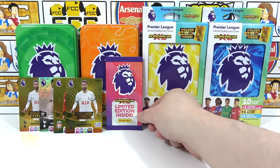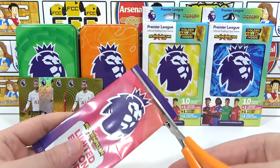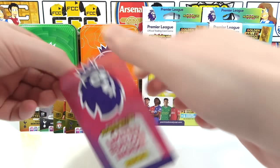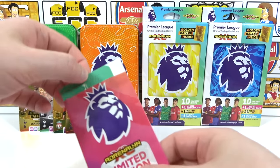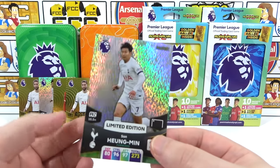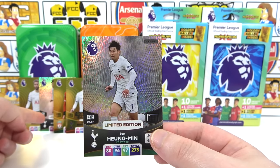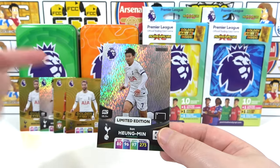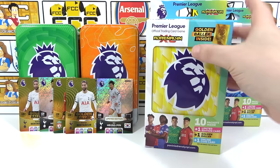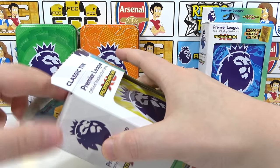Final pack of the orange tin is the limited edition. We had two golden ballers in this tin though — it was an extra one at least. And the limited edition pack is... it's the same two again! Benson Core golden baller with Son limited edition — again! Can you believe it? We did get the wild Gakpo golden baller though, so it's still winning. Oh dear.